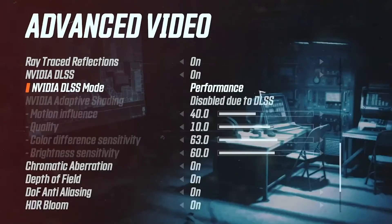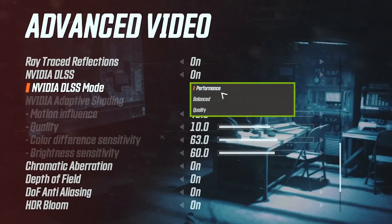Since the new DLSS supports up to 4x pixel scaling, we now provide three different quality modes: performance, balance, and quality.